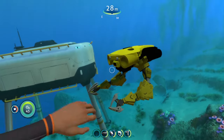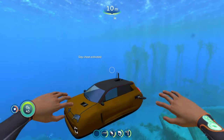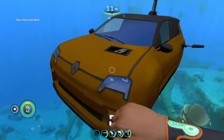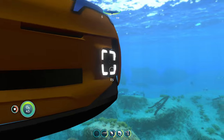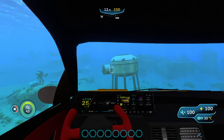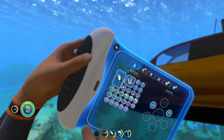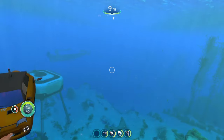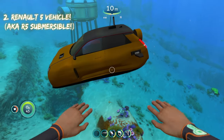We've got two other mods to cover, so let's move on to the next one. The next mod gives you your very own car in Subnautica. It looks super cool with these little light squares. It's got its own cockpit. This mod is actually called the Renault 5 Submersible mod, or R5 Submersible for short.